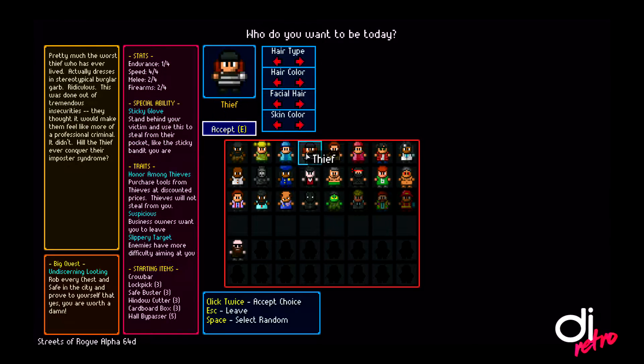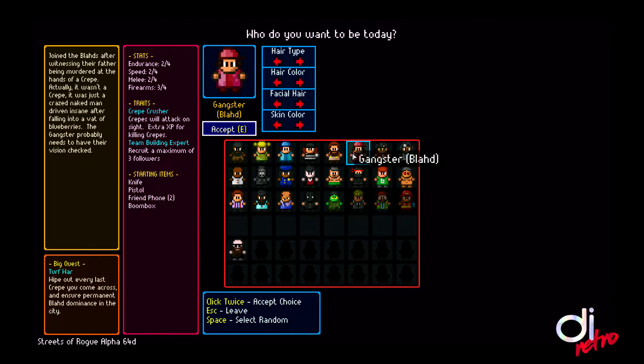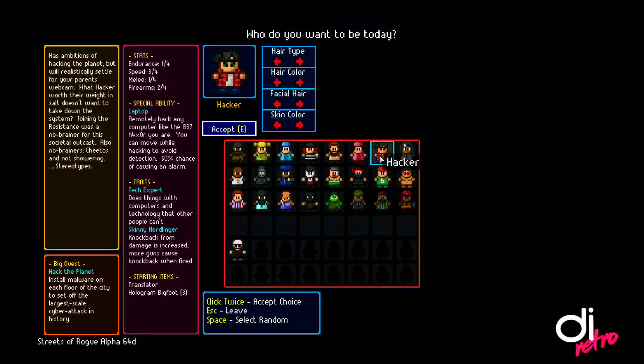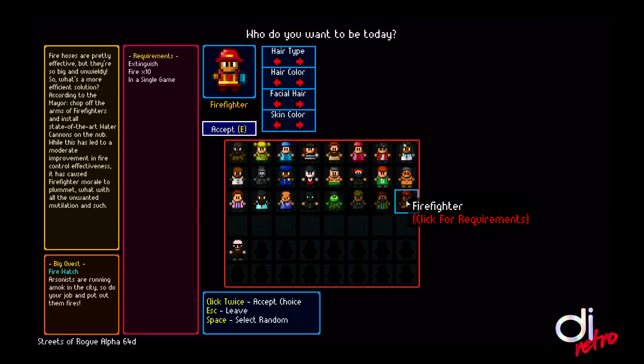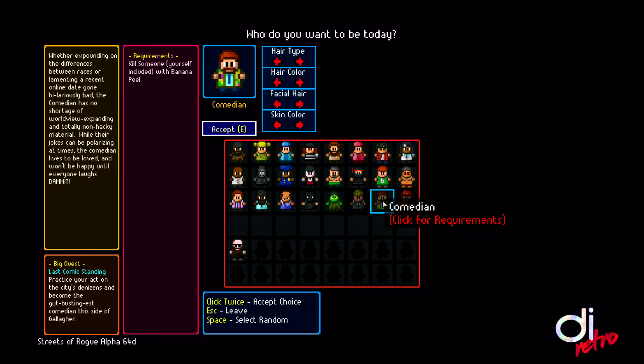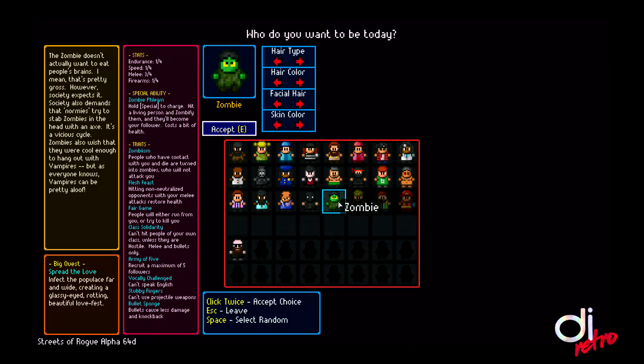This is the character select screen. There are multiple characters that you can pick from — they unlock as you progress in the game. The first one that you will open is Slum Dweller, and then from there you can unlock the Werewolf, the Griller, the Vampire, the Ninja, and so forth. If you don't like those characters, you can define your own character, as you can see with the bald guy on the bottom left of the screen. Each character has a set of stats, traits, and starting items for each particular game you play.